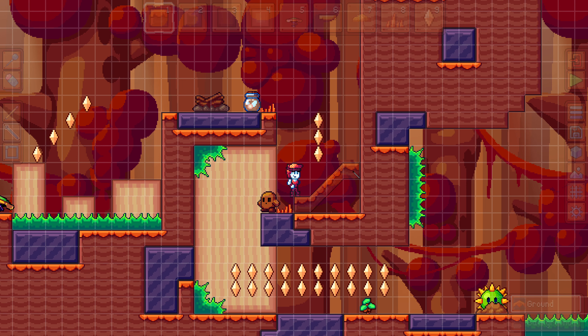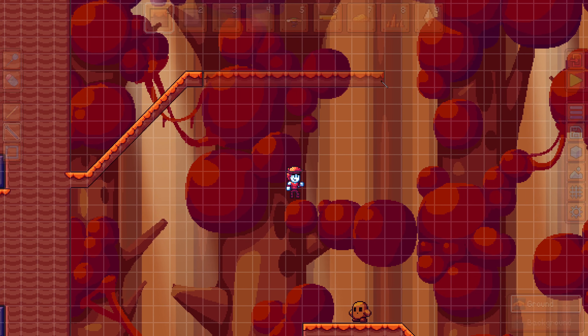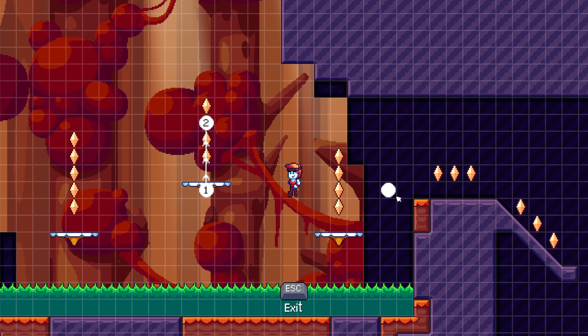The line tool can also be used to draw slopes now, so you no longer have to place slopes one at a time with the pencil tool. I've also added moving platforms, which also make use of the waypoint system I introduced in the last devlog.